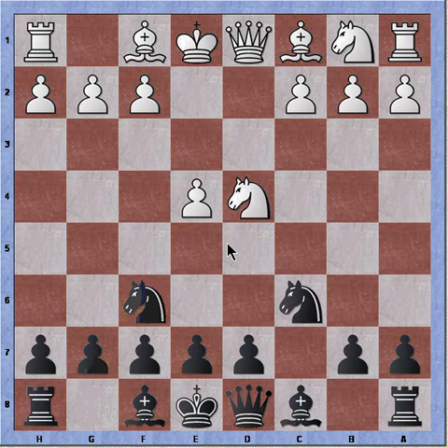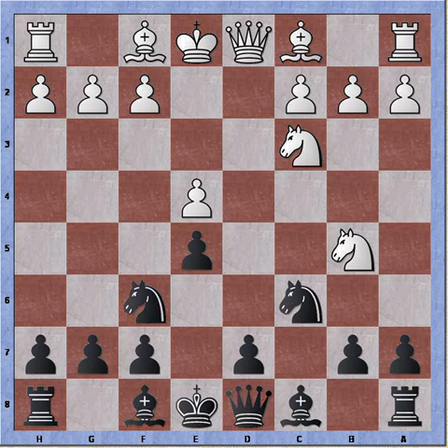I play knight to f6 instead, attacking the pawn on e4. Knight to c3. e5 - so we're seeing the Pelican variation of the Sicilian with the e5 move. And white plays the correct continuation, the book move, which is knight to b5.